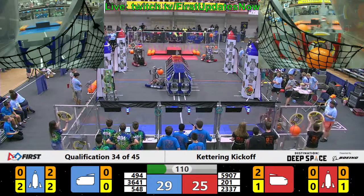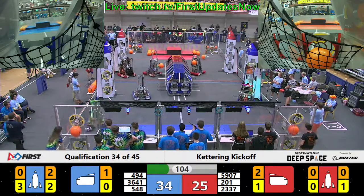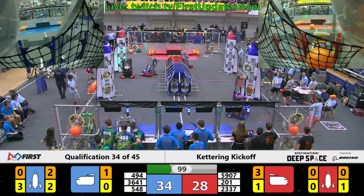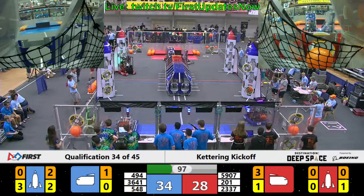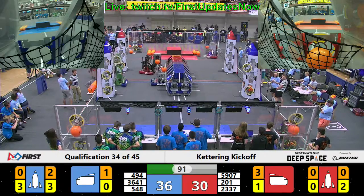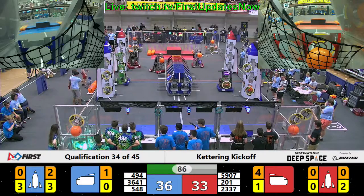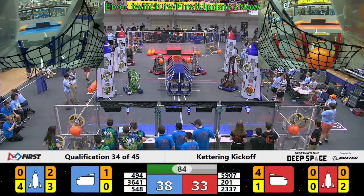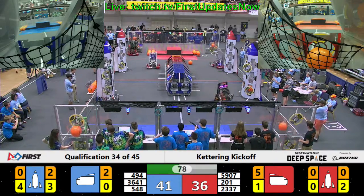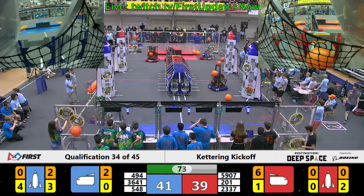With 109 seconds left in the match, 201 — that's the Feds — they have a piece of cargo put in the cargo ship, which is exactly what you're supposed to do. Good job. 5907 CC cargo, straight into them, they pick it up and they're off. Meanwhile on the blue side, Robo Stanks are up to level three — hatch panels placed — and they're off to their next objective. Let's look at their buddies, the Toasters, as well.